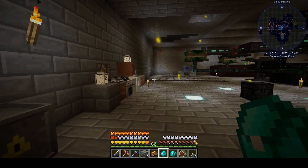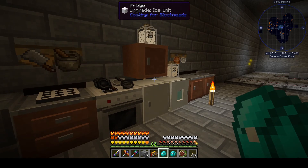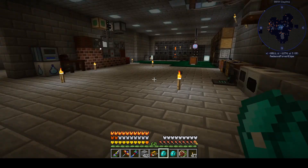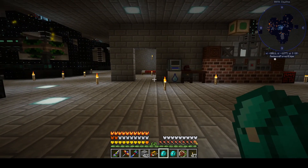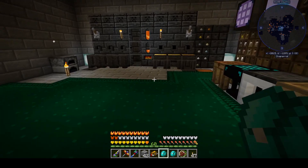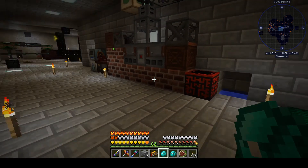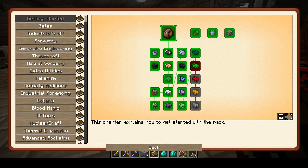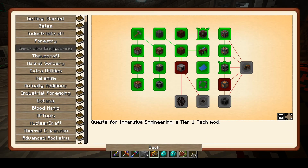Definitely on a future playthrough, if I were to do Enigmatica 2 Expert again, I'd probably get Cooking for Blockheads going a lot sooner and concentrate earlier on expanding my hearts. I also opened up a few more Immersive Engineering things.